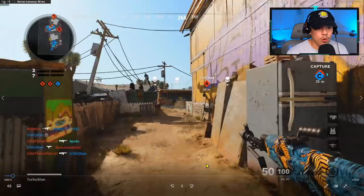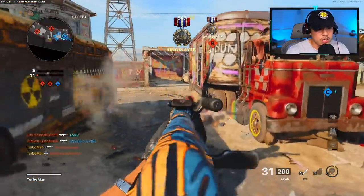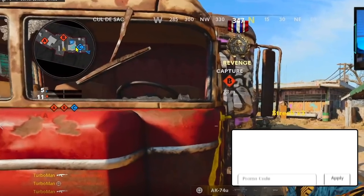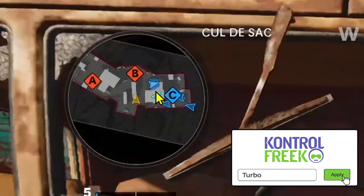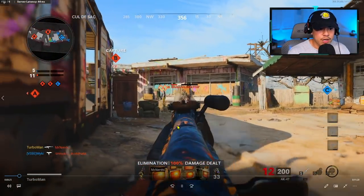Obviously we want to spawn trap the enemy — that's the reality of Nuketown. Our team is only spawning from the C flag right now because we have the C flag, and the enemy team is spawning from A. If I control the middle of the map where the buses and the truck are and gatekeep them from advancing, I'll have more of an advantage. It's also very important to never push the spawns, because that will flip everything and all your hard work goes down the drain.